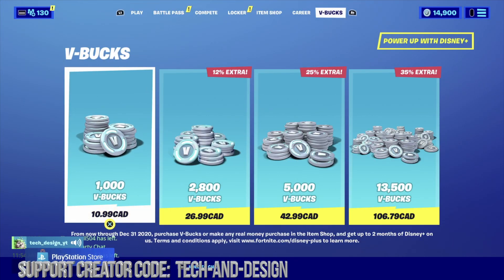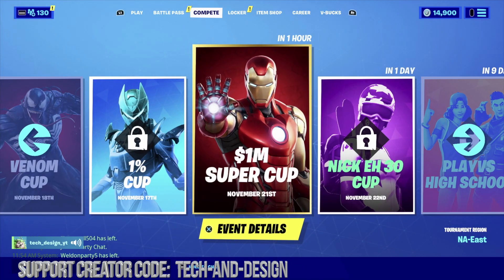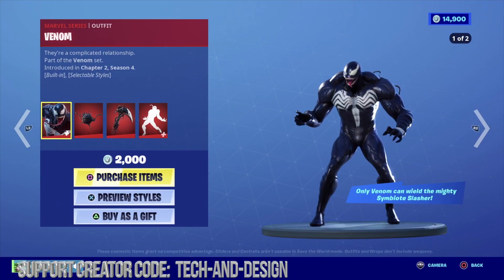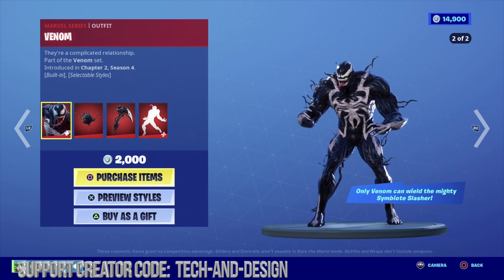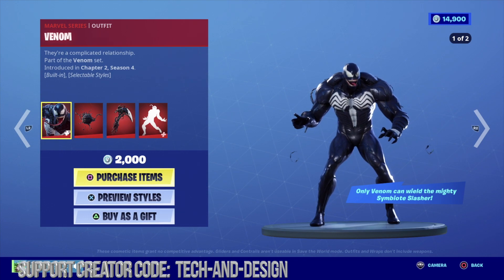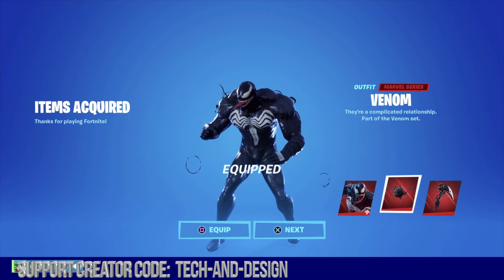14,900 bbox — that's our total right now. If you want to purchase anything at this point in time, we can. We're just going to go into the item shop and take a look at Benem, which is a pretty awesome skin. I already showed you guys in my other video how to buy his gift. Right now we're just going to purchase this item and equip it as well.